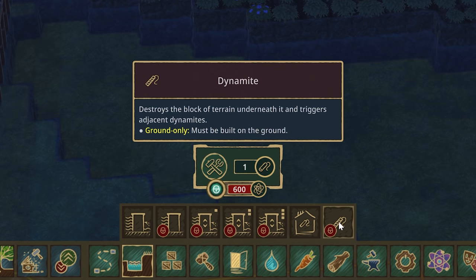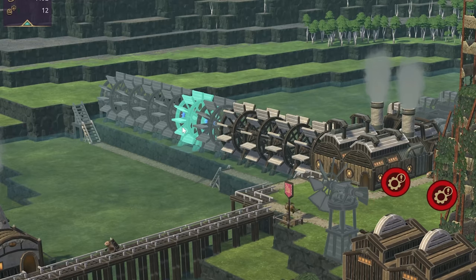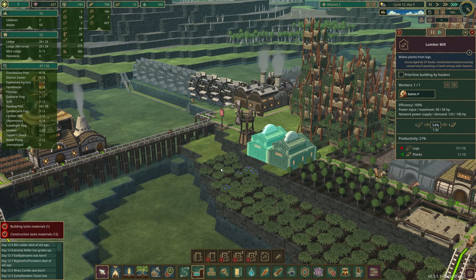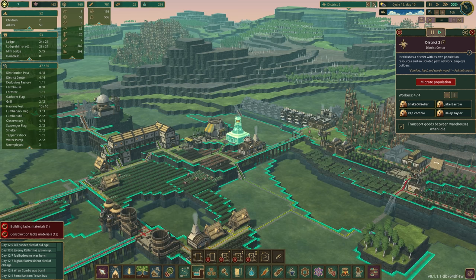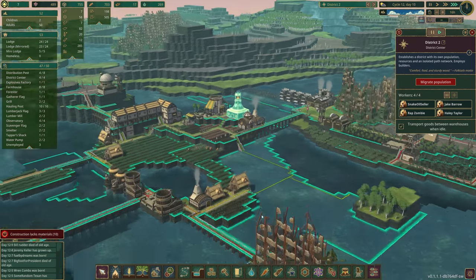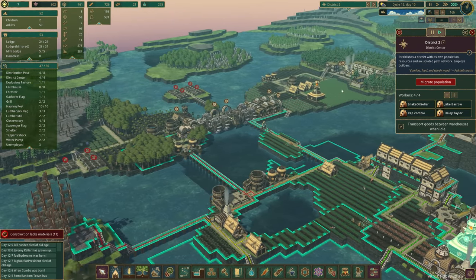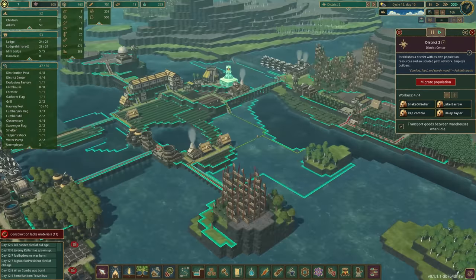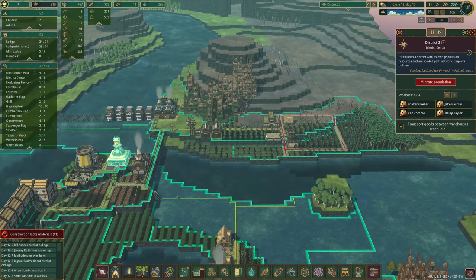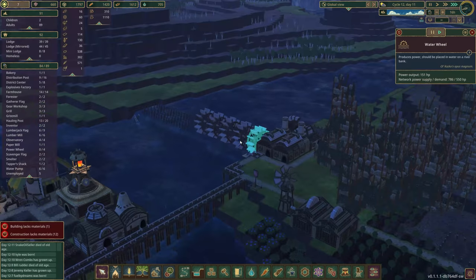We're finally making explosives — I'm so excited! We need to unlock them under landscaping. We've got our logs holding us back but we're so close. Now we're producing some of our own planks over here — we really needed them. District two has no food... actually it does, it has plenty of food. It kind of feels like district two is carrying the weight, which is fine. Even though district one is physically bigger, district two is way more productive because it's a better location right now.